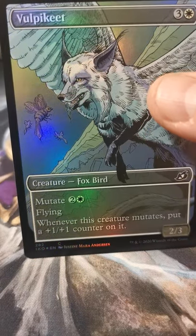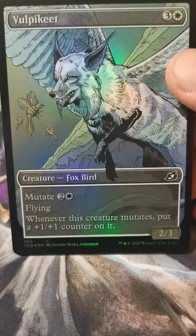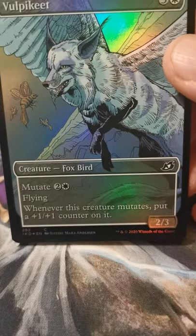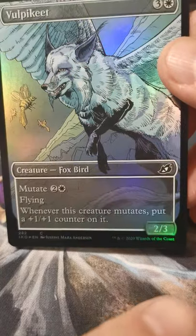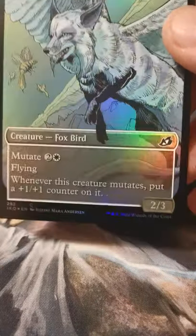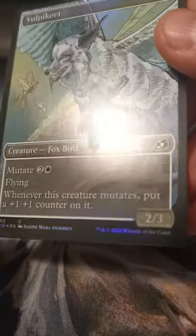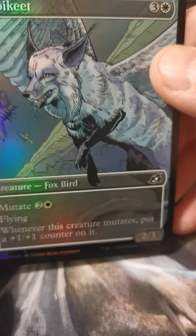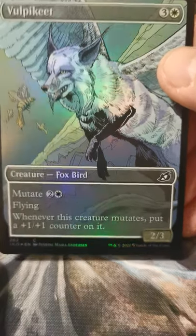Oh yeah — shiny! Is this maybe the first shiny Vulpikeet? I'm not sure. I'm wondering about all these lines in the text box. I'm not stoked about those — I can't tell if they're part of the art. I don't know how much the foil really does for these comic book cards.